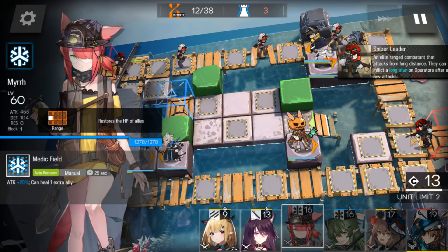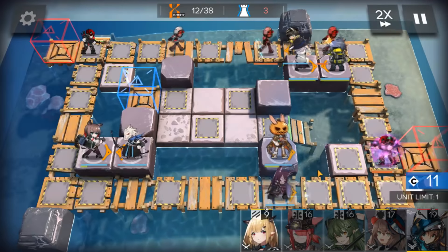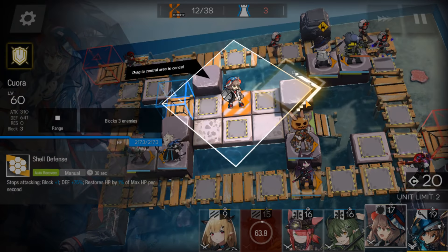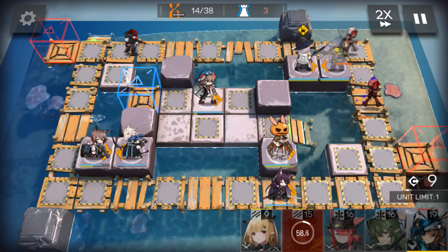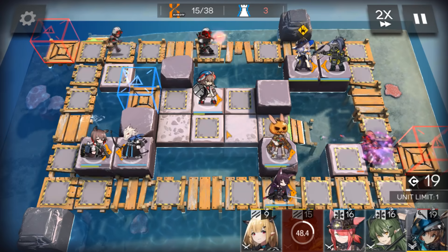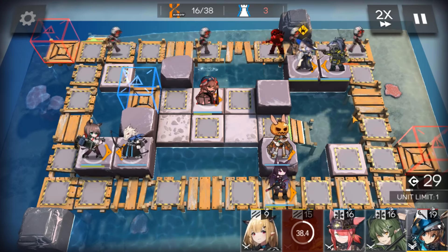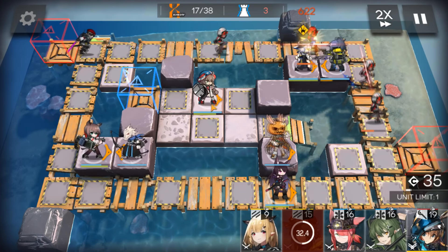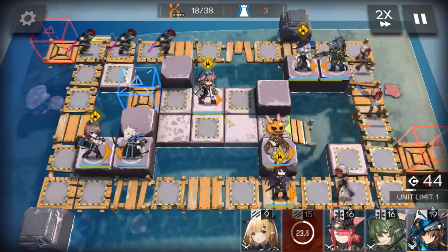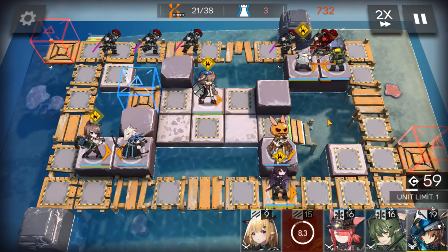As you can see, when those enemies appear, deploy your high HP guard here. Retreat Courier and deploy your defender here — she will stay here until the end. Remember the order to deploy: all ranged operators first, then your ground operators. If your ranged operators get stunned, you will reduce your DPS, so remember that.